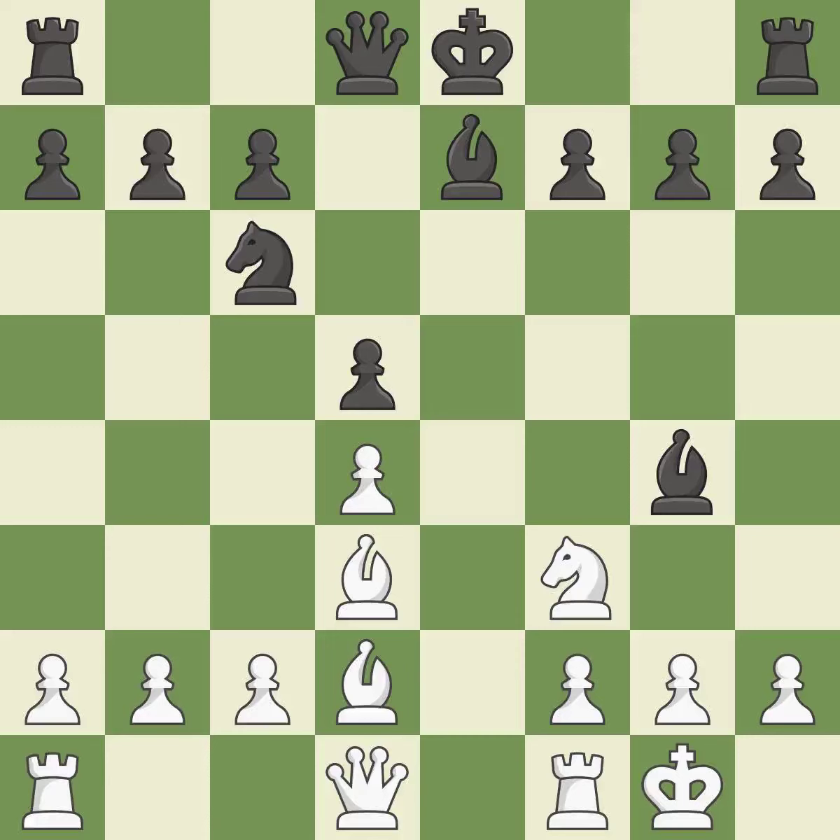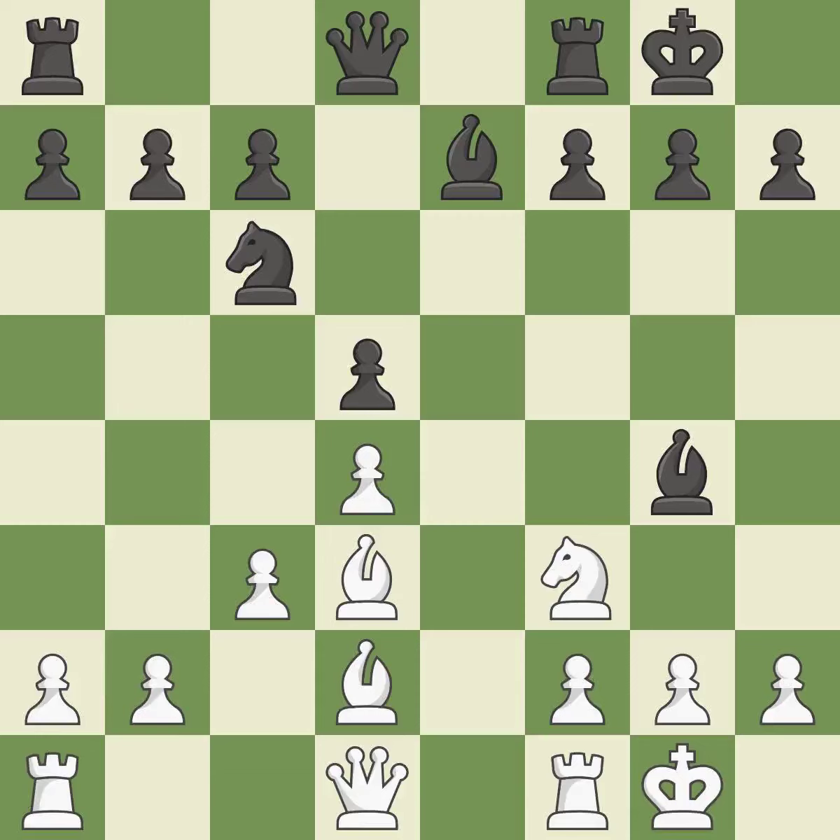By moving a bishop from its initial square, this activates it — it is ideal. Castling gets the king to a safer square out of the center of the board while also developing a rook. Castling to the same side of the board as the opponent avoids some of the attacking associated with opposite-side castling — it is excellent.